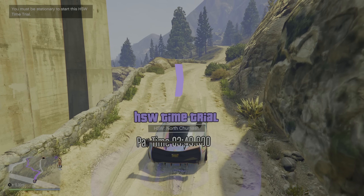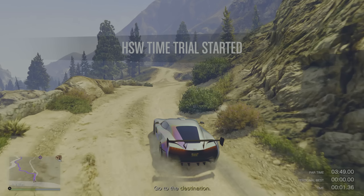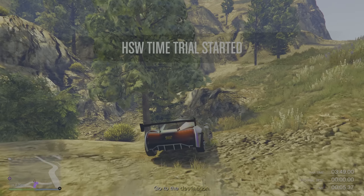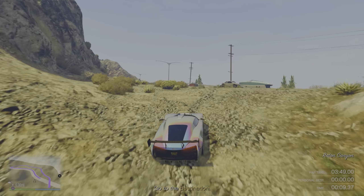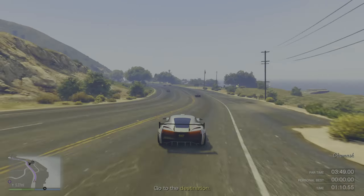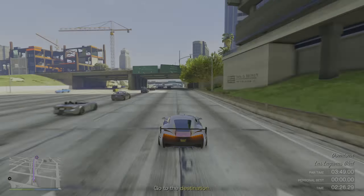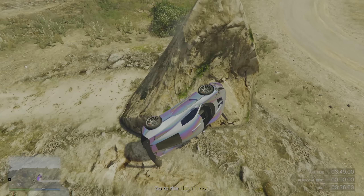Once you've quit the time trial through your phone, line yourself up just like this so you have the option to click right D-pad. Whenever you're ready, click right D-pad to start it. A very important thing — make sure you take a right right where I'm going through here, come up this little hill, and once you're on the road, follow the waypoint exactly as it tells you all the way to the destination. Make sure while you're on your way there you're going as fast as possible and try your best not to crash, because if you crash a lot you're most likely not going to beat it on your first try.